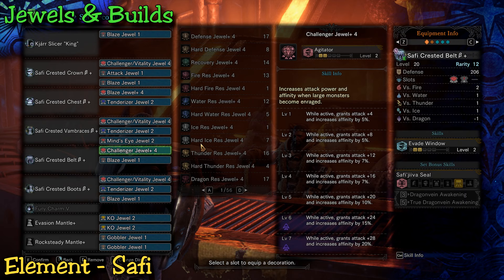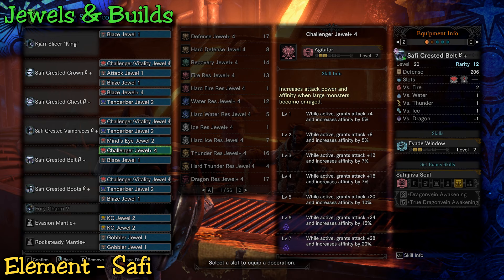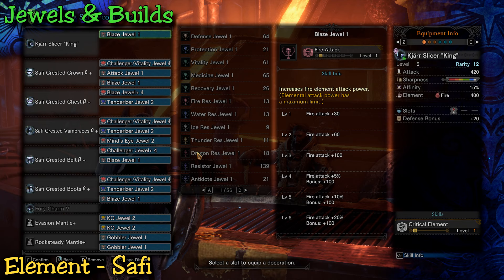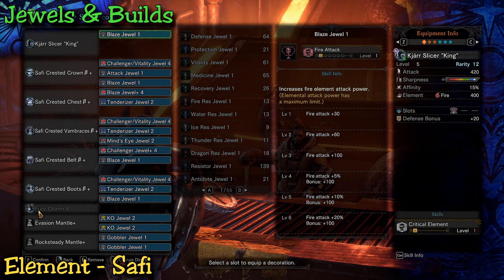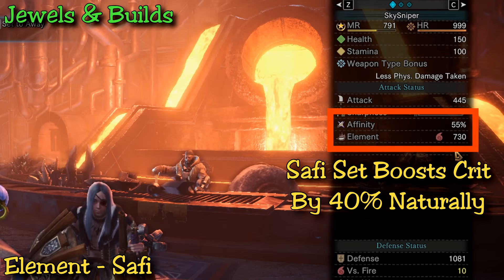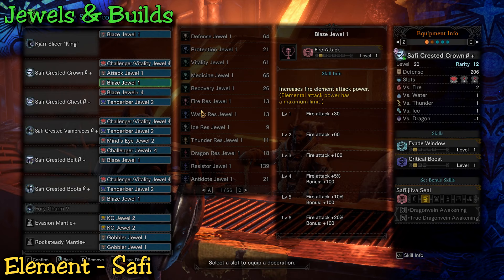For an element build, Safi is definitely one of the better ones to take advantage of Critical Element — similar to most other element weapons it's got great damage, though you do drain health a bit. You can play around with this build as much as you like — mine uses Resentment on the charm, attack damage is maxed out, Agitator is maxed out, and Blaze is included for that extra element damage since it's a fire build. When you have a full Safi set you actually get a 40% extra boost when you take out your weapon, so take that into account — you don't need as much crit on the build because of that armor bonus.